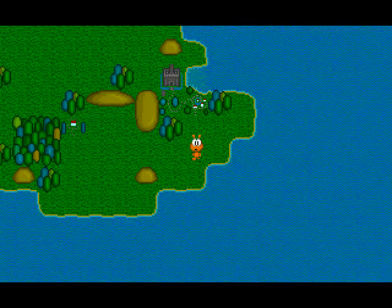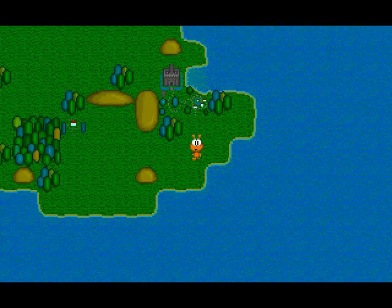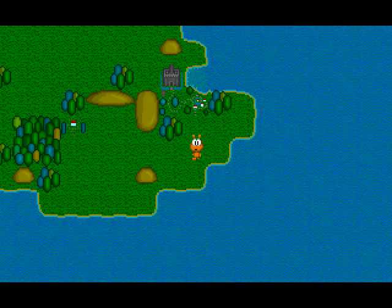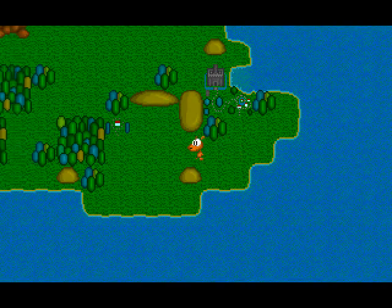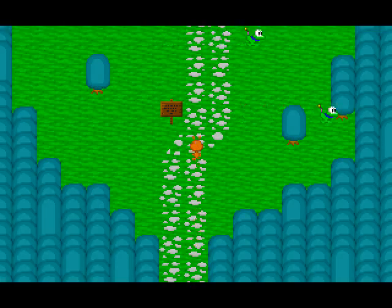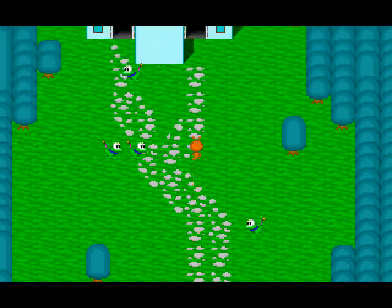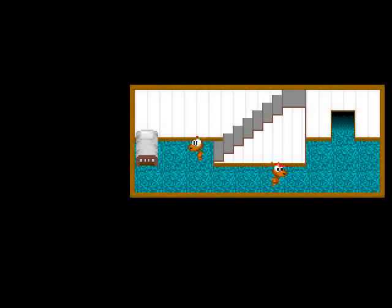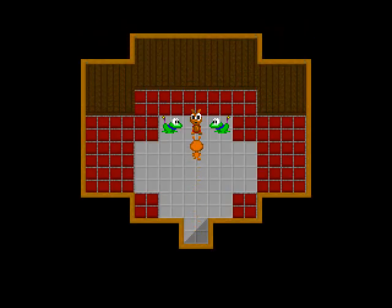Hello everybody, it's Mike again, and I'm going to be continuing Let's Play Wandering Hamster Part 1. We're going to start off by heading over to this little house over here. I know this is not the place we saw in the intro, however, this is where we do the training battles. I already know how to play the game, but we're going to do the training battles anyway, because you get gold and experience from doing them.